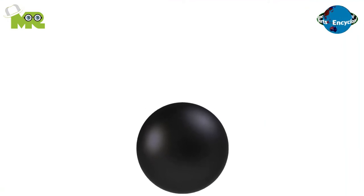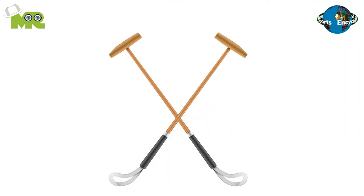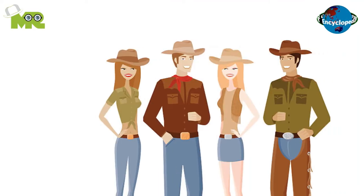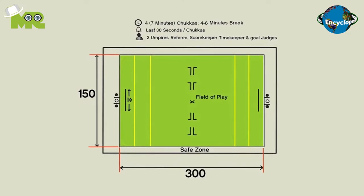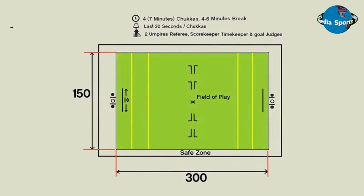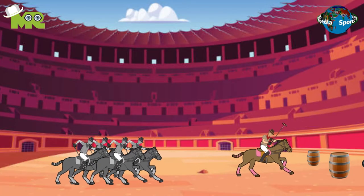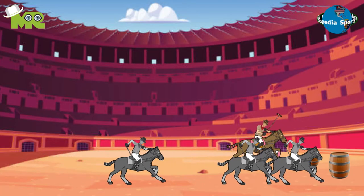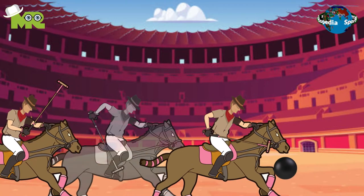Cowboy Polo uses a large rubber medicine ball instead of the small ones used in regular polo, and it also uses mallets that have fiberglass shafts and rubber heads. The players use western saddles and equipment. Like regular polo, Cowboy Polo is also played in chukkas, or periods. The target for the players is to drive the ball using the mallet and their hands into the opponent's goalpost, by passing the ball among teammates and dodging the opponent's team members.